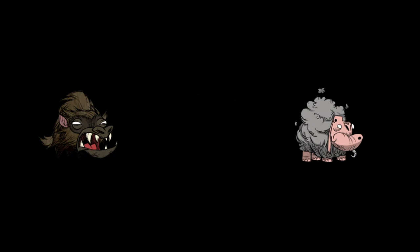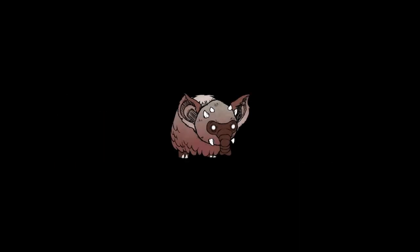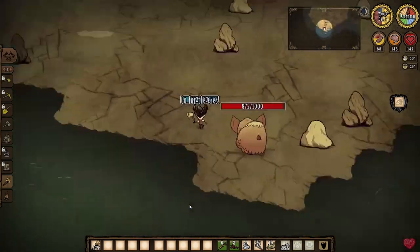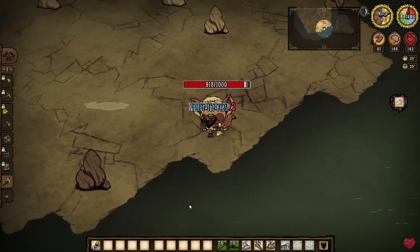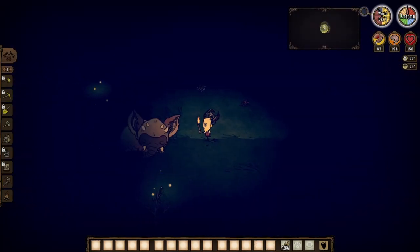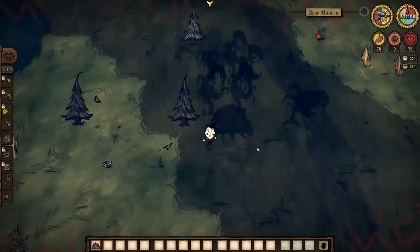If you get a varg or ewecus, it's best to leave them where they are and don't go to that area of the map until you're prepared, because they're both really dangerous. If it's a koalephant, you'll have to chase it towards the edge of the map where you can try to get it stuck. Then you can hit it once and immediately run away, and after that just hit it 6 times and repeat that. You can also wait for night when it falls asleep and attack it then. The third thing is insanity.